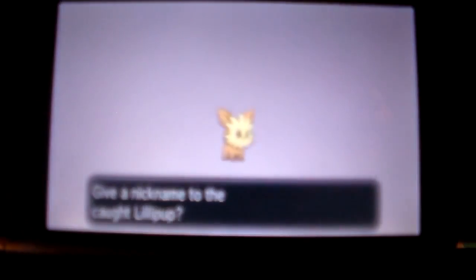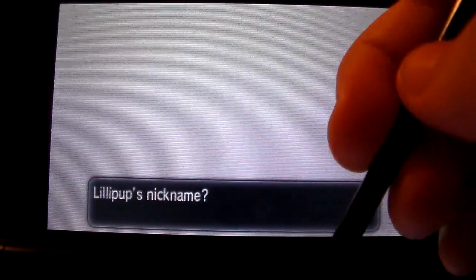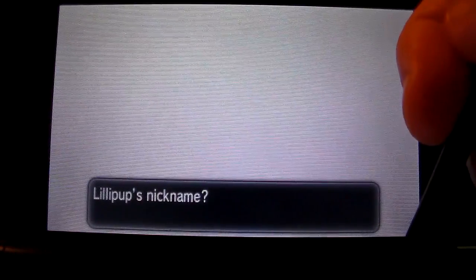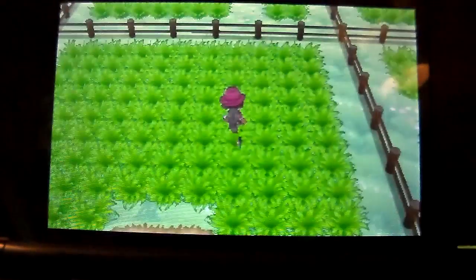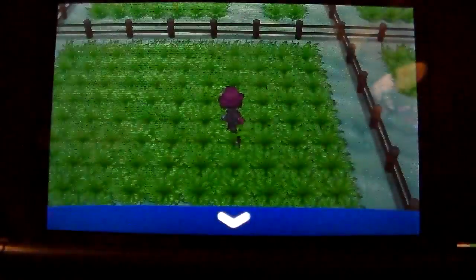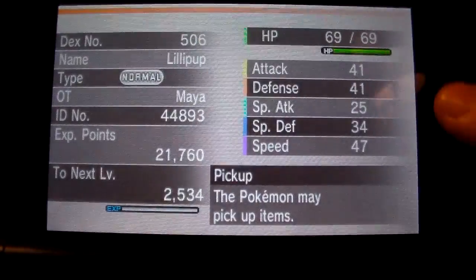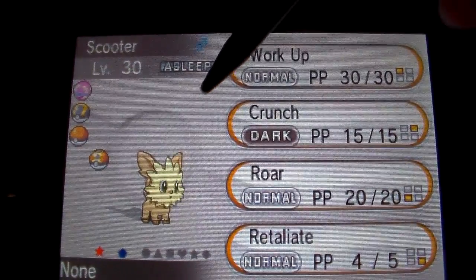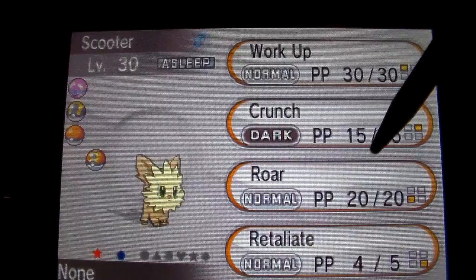The name will be Scooter. Let's take a look at Scooter — he has the Pickup ability and inherited a Serious nature, which is neutral. He's so cute! And look at that, he does have Roar. Let's get him evaluated real quick.